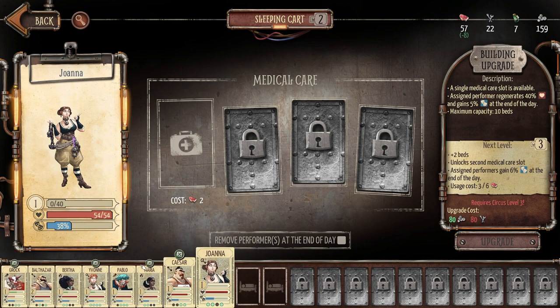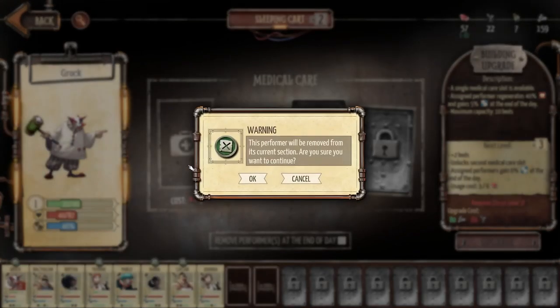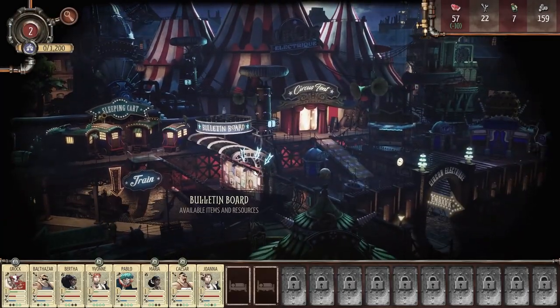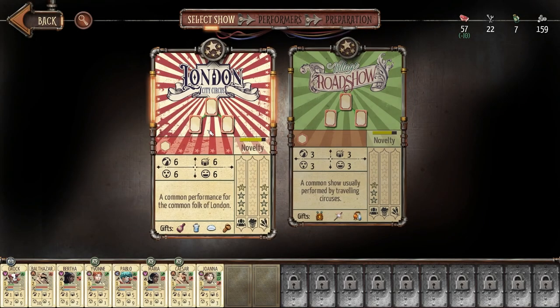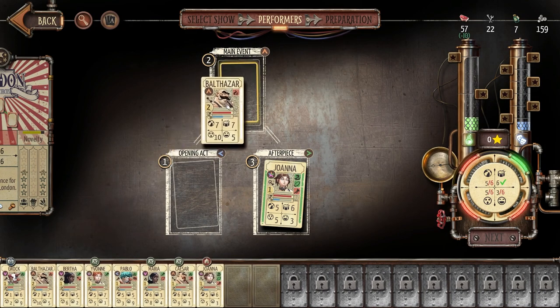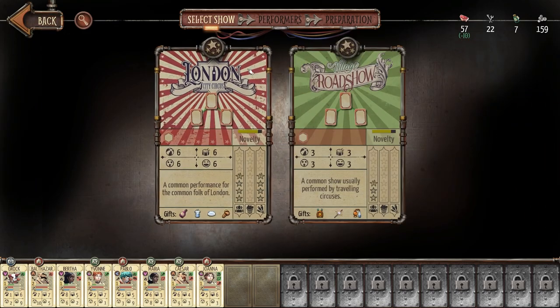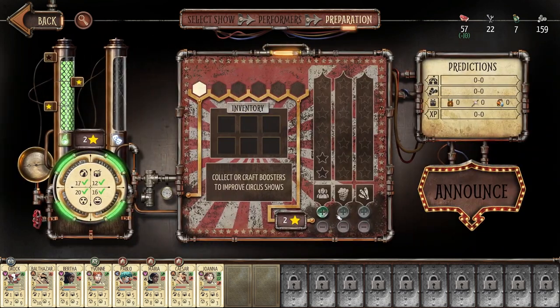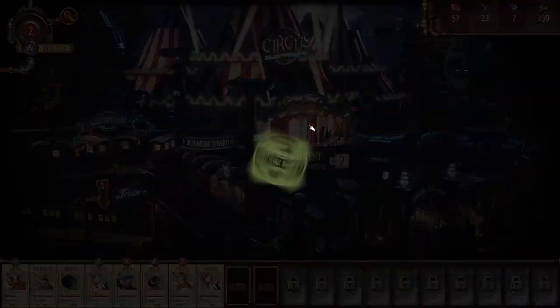I don't know how crafting works yet — I assume some buildings activate later in the game. Let's do a circus event. The novelty on these events is still pretty good. Let's do another London City Circus — though I'd have to repeat it with the same act, which isn't ideal. Maybe a different show — just the village road show again, only two stars this time. I'll pick up a little more cash. The more times you do a show, it loses novelty which lowers the rewards — I don't remember exactly how novelty works.